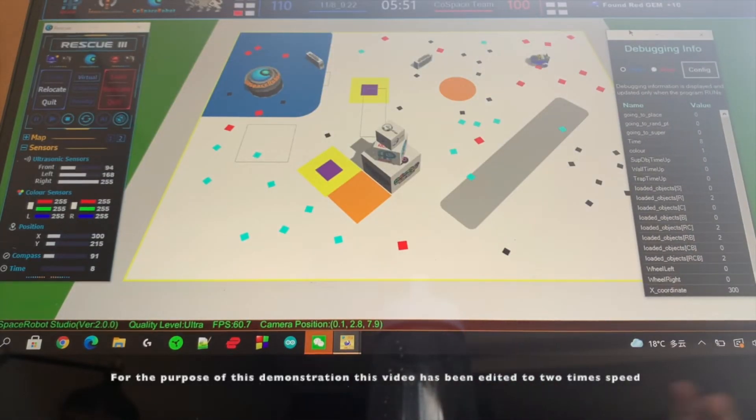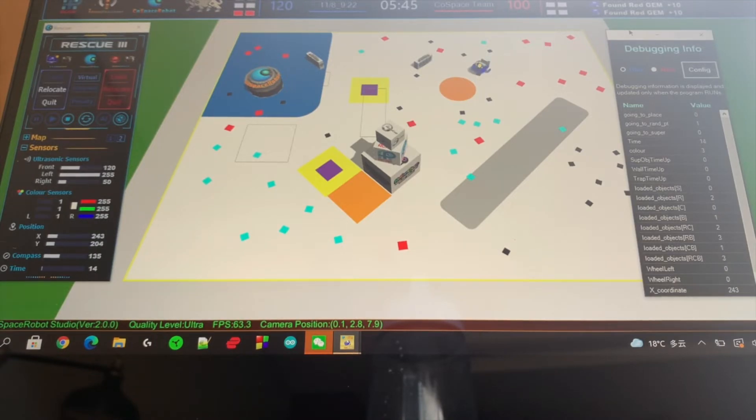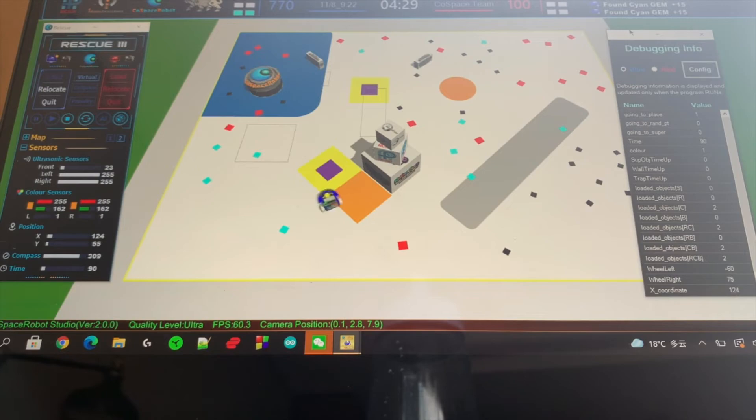For the purpose of this demonstration, the video has been increased to 2x speed. As it starts, the robot collects 2 red and 2 black. Following that, as it moves downwards, it gets cyan, completing RRGGBB. It then deposits and creates a super blue plus. On its way to getting the super object, it collects 2 cyan and a black. Now it goes to deposit because it has a super object, and then it searches for black and red, moving to the upper left corner.